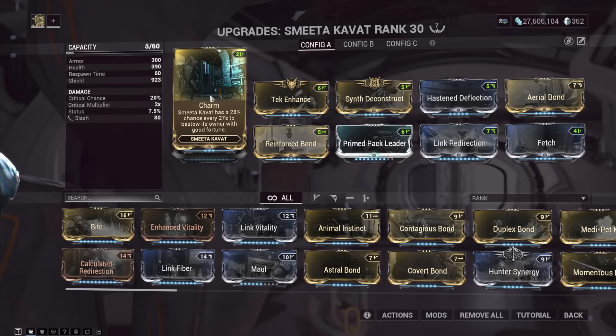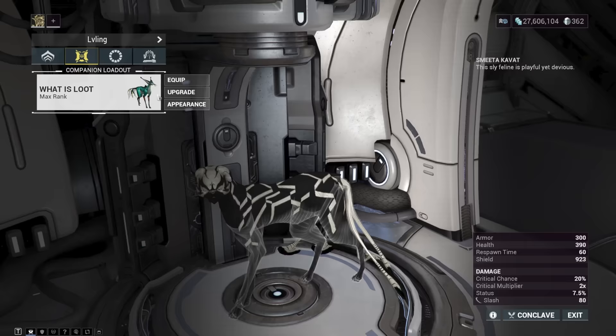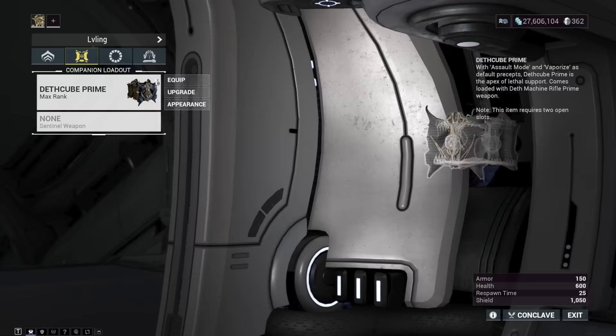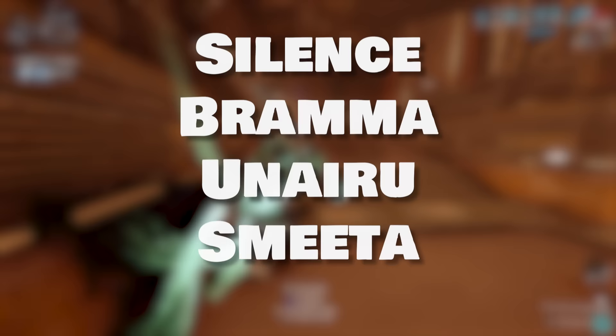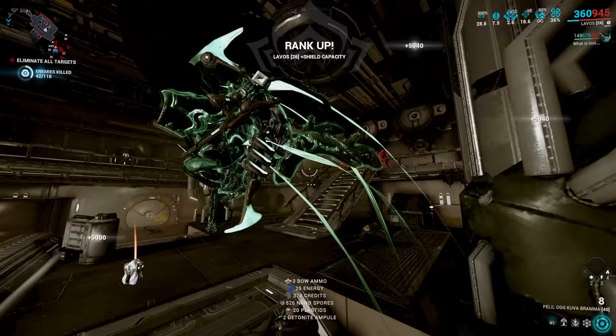For companions, the best option is a Smeeta Kavat because of Charm — you can get the double XP buff, which is ideal and lets you max a frame in about one minute thirty seconds. If you don't have a Smeeta, use whatever companion you have and focus on getting Vacuum or Fetch to pull in ammo for better sustain. Make sure your companion has Fetch or Vacuum. Set up a dedicated 'Leveling' loadout with the Bramma on the right config, your Smeeta, and Unairu — it makes switching frames much easier.